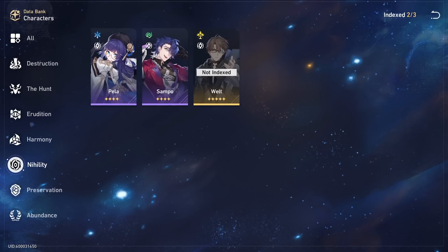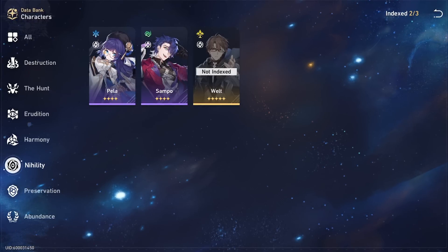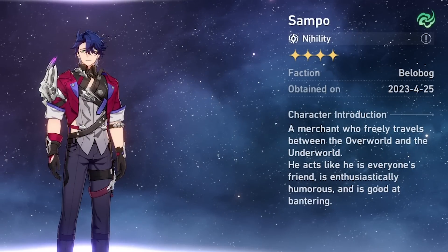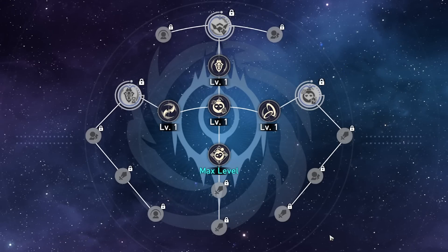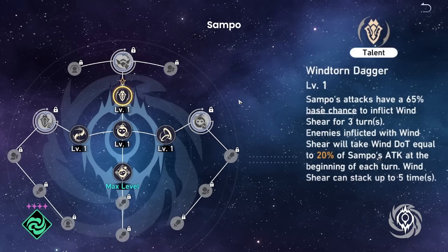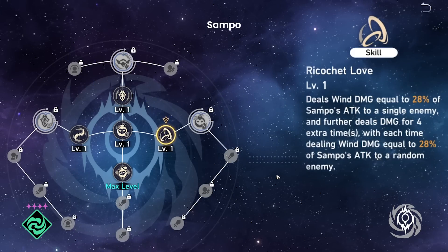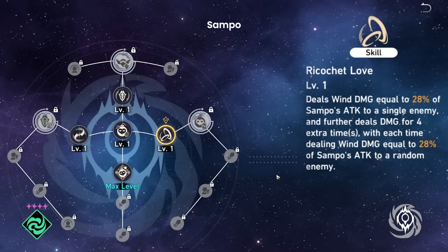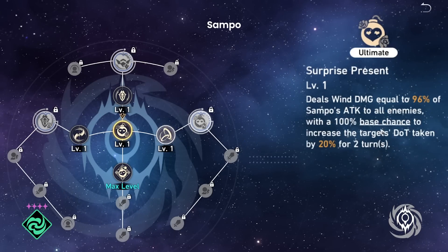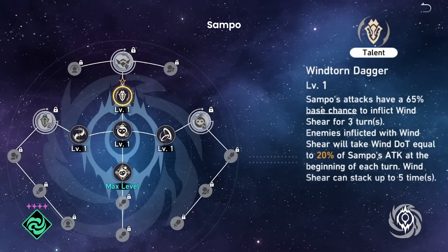For our Nihility characters, their value is a mix between sub-DPS and debuffing, making them also pretty valuable to invest in. We currently have 3. Sampo is a 4-star Wind Nihility and is an expert in damage over time. While he doesn't have specific debuffs that reduce the capability of enemies, his Wind Shears can add up to an impressive amount of additional damage whenever the enemy takes their turn. His skill is also very similar to Asta's, as a multi-hit weakness bar breaker for the wind type. Most of his value is gained in longer duration fights, especially those with wind weakness, where the combination of his ultimate for increased damage over time taken and the 5-stack Wind Shear can do impressive amounts of damage.